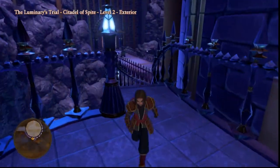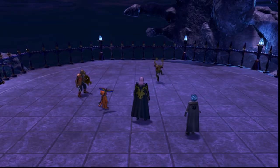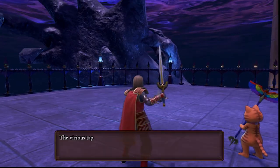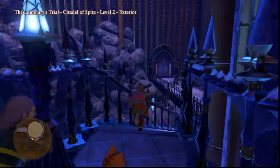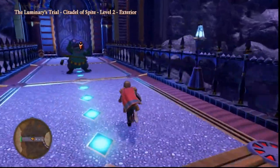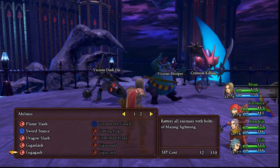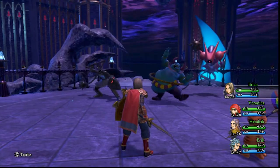Beyond tradition and progression, there is one more major benefit to stat systems in RPGs: they're great for conveying very basic information about characters. If I give you two characters that look exactly the same, but one has high magic and the other has high strength, you'll know which one to give a greatsword and which one to give a staff, even if you don't know exactly what those stats do. Having stats — no matter how simplified — can help you decide who should use what gear, how they should position in battle, and what they excel at as characters. Stats like strength, agility, and intelligence are all levers I can play with when building a character.